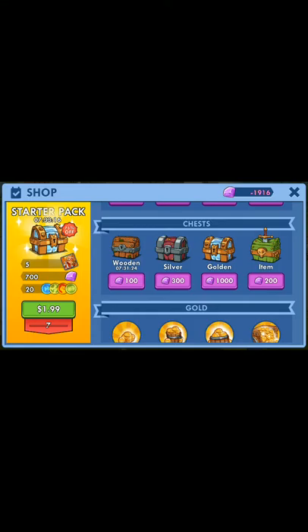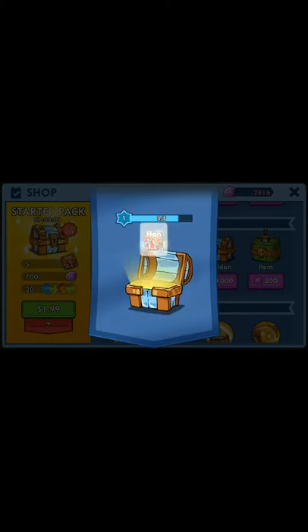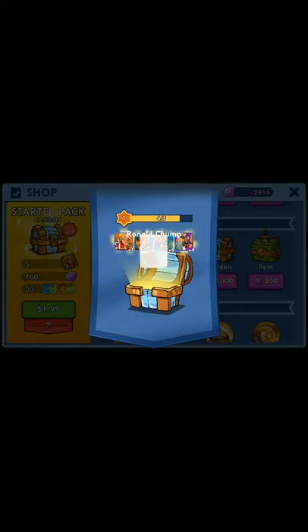And now I'm going to do the golden one for $1,000. So my currency will go up by $1,000, and I'll gain all of those items from the chest.